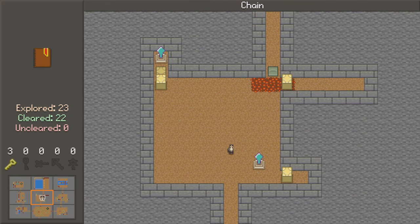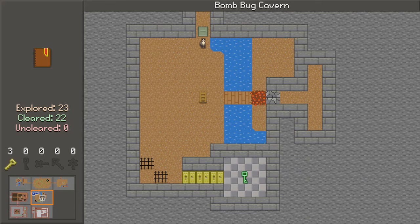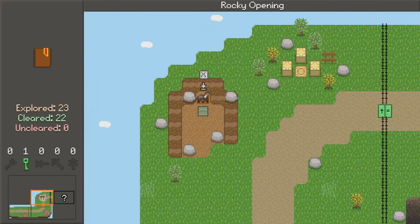So let's go back to wherever we began where we needed three yellow keys, which appears to be right here. Bomb Bug Cavern — it's now complete. We'll spend our three yellow keys to get a green key, and then we will bring the green key back upstairs. And that means I'll be able to open a door over here.